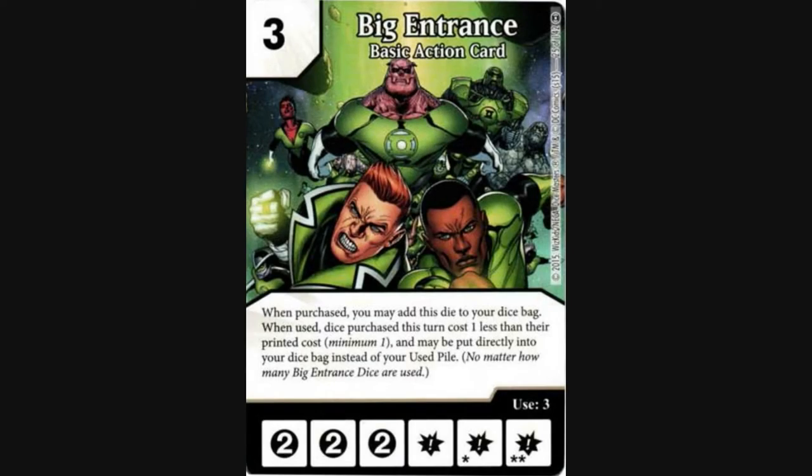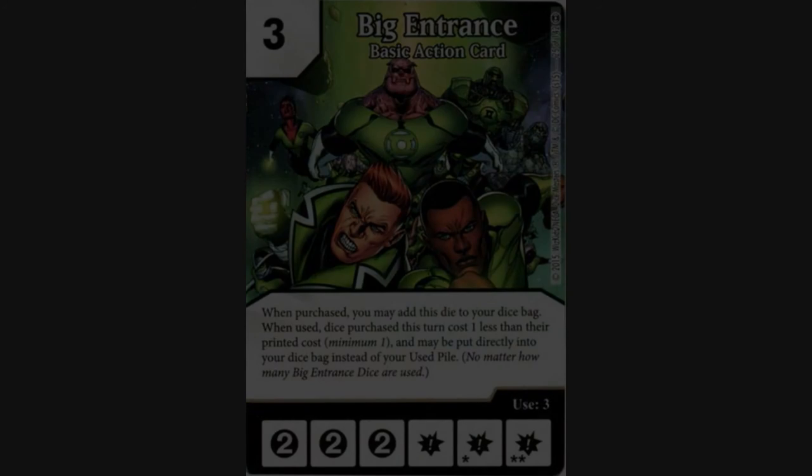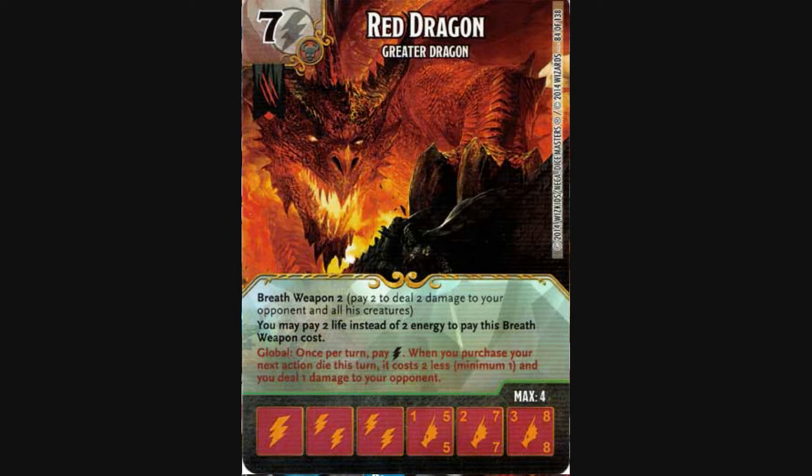For his second basic action, my husband likes to go with Big Entrance. This is so he can purchase his Angel dice more quickly for a discount, while having the added advantage of being able to place those dice directly into his bag. Because the team is going to rely on several basic actions being purchased, Red Dragon is added to the team in order to provide cost reduction with his Global. The Global is nice because it will also allow him to get some early damage in on his opponent.